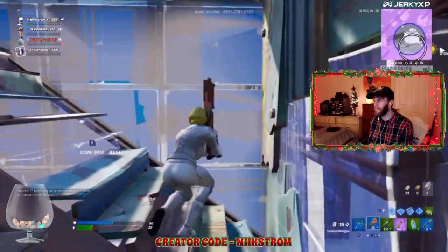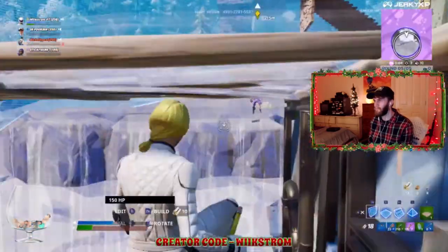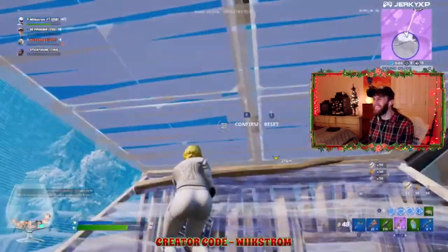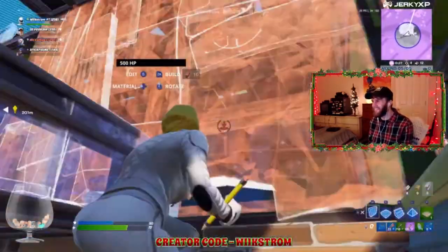Barney build. Nah, Barney doesn't build. Hello — the only protection he needs is that flopper. Oh, dude, it's the only way I can win. It's the only way I can win. I have no help.